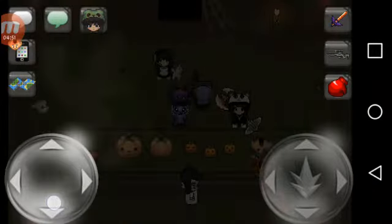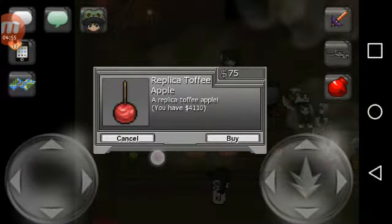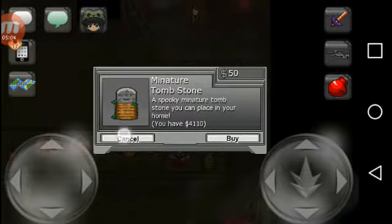Now this is the VIP only room — it's basically some more furniture. Toffee, pumpkins, pumpkin banner, the creepy noob — why is this even for sale? — and the miniature tombstone.